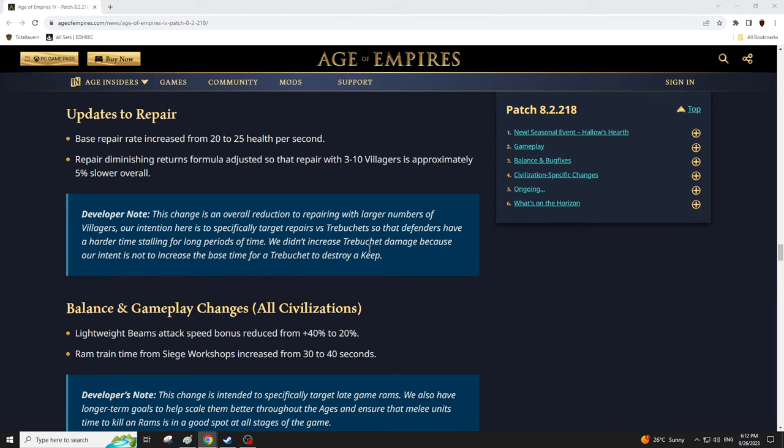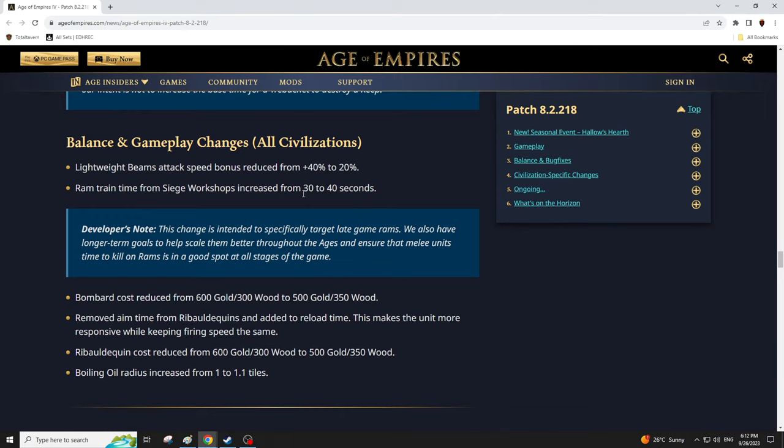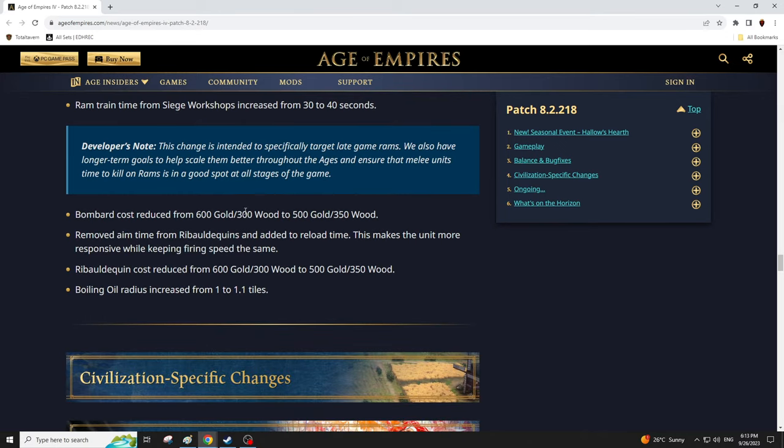Lightweight Beams — the imperial age upgrade for the battering ram — has been lowered from 40% to 20% attack speed bonus. That's definitely a big nerf, which is good. Battering rams are egregiously cost-effective. You still see ram pushes where people just spam like 30 rams. Rams are also crazy good as distractions — if you attack-move reinforcements and there are rams, they'll occupy the aggro. Ram train time at siege workshops increased from 30 to 40 seconds.